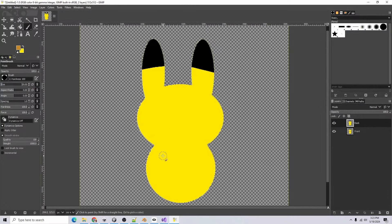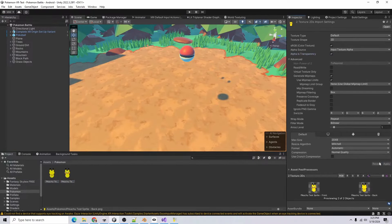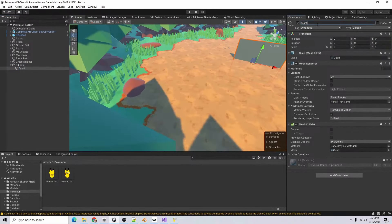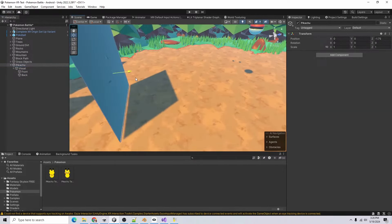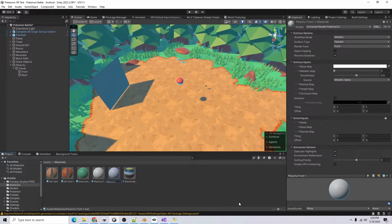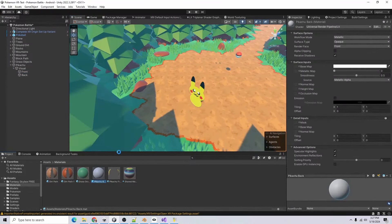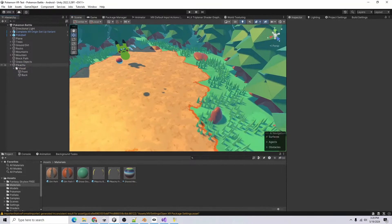Add a little mouth. Duplicate the layer and call it 'back' — he has some marks on his back. Save this and drag those textures into Unity. Alpha will be transparency. I'll create my Pokemon object, call it 'Pikachu', zero it out. I'll add a 'front' plane and a 'back' plane rotated 180 degrees, plus a 'visual' parent object. Create new materials 'pikachu_front' and 'pikachu_back' with alpha clipping turned on.